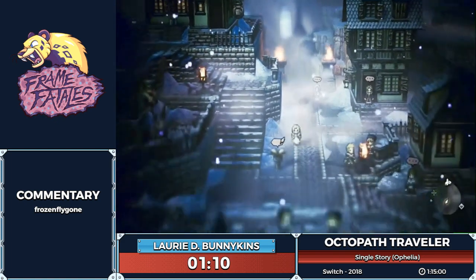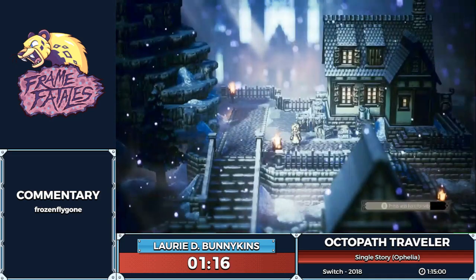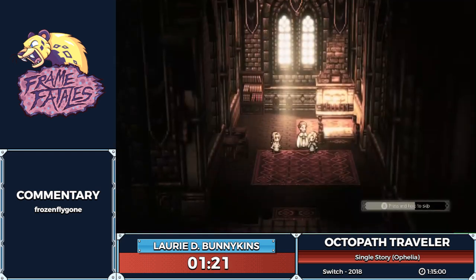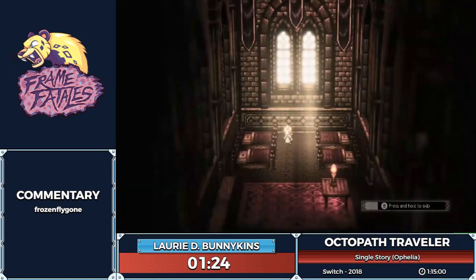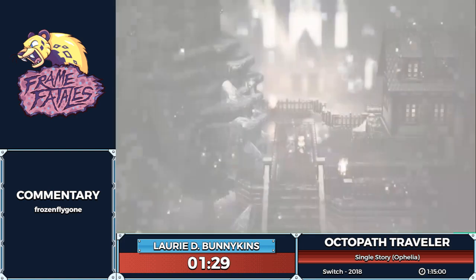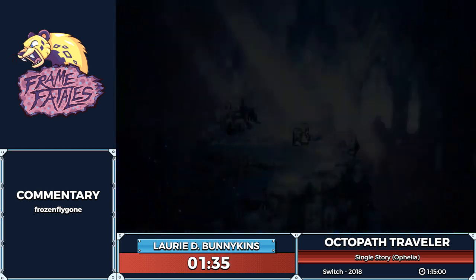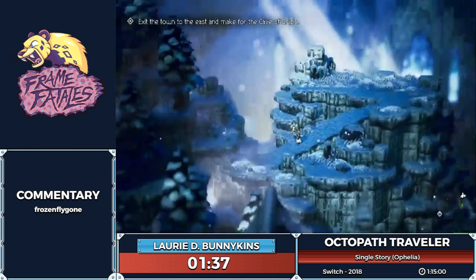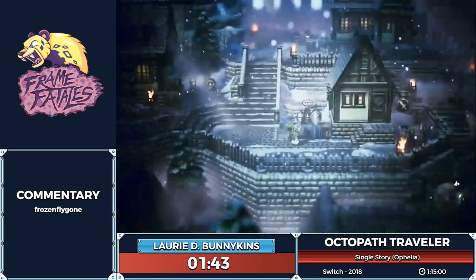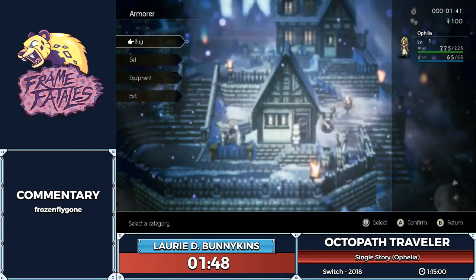There are four chapters per character. The first character you pick — the credits play after their chapter four, so the timer finishes on the credits starting. We can't have all eight main characters in our party at once; we can only have up to four. So what I'm going to do is recruit only three other characters instead of getting all of them, and then just beat Aphelia's story with those characters tagging along.